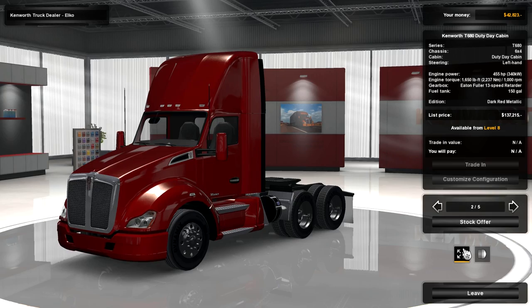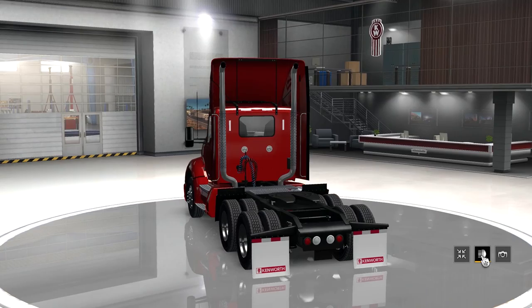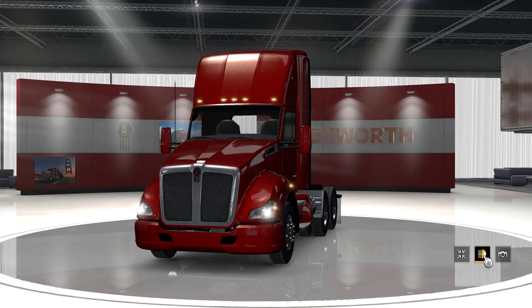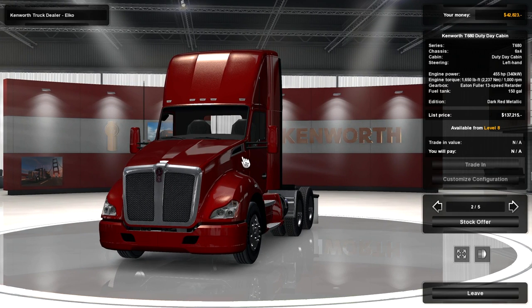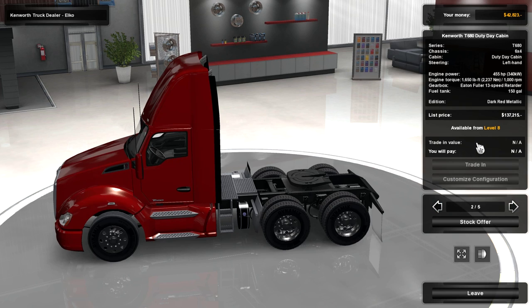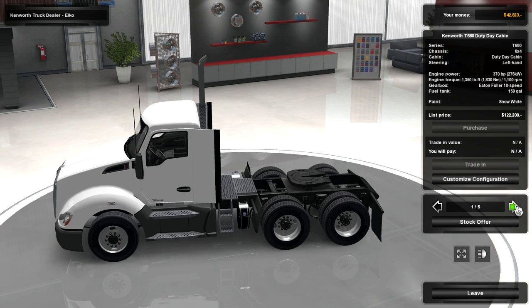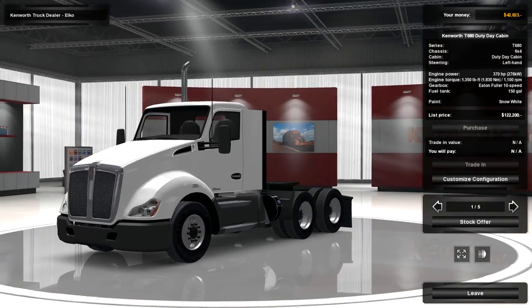I want to see if I can walk inside or do something - that's just going to turn all the lights on, and that's just going to take a picture. I want to actually sit inside it. Also I just noticed we have to wait until level 8 before we can buy some of these, level 10, level 18, level 20 - we can only buy the first one. I'm not too excited about these Kenworth ones.